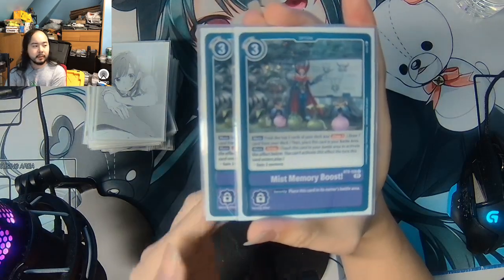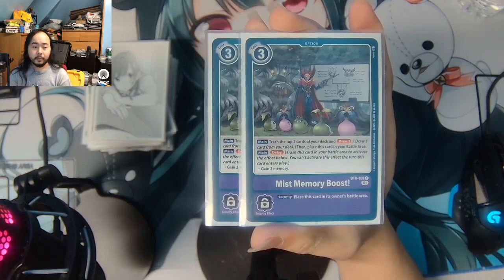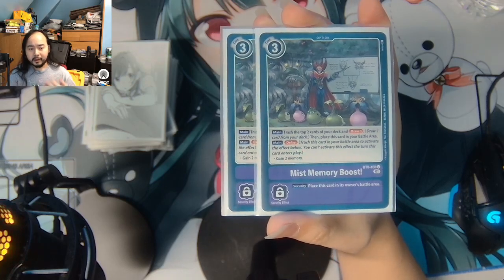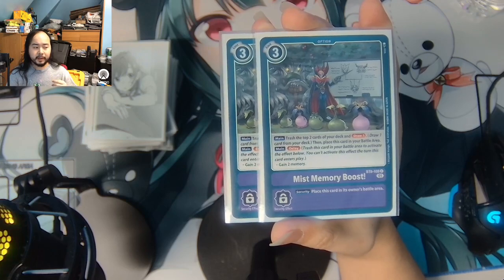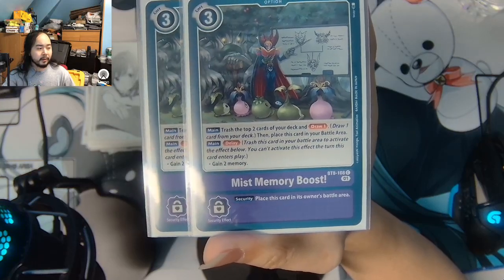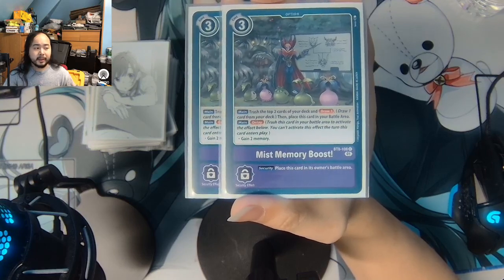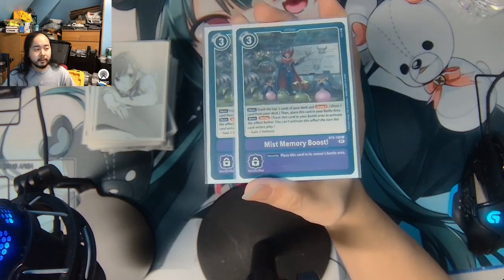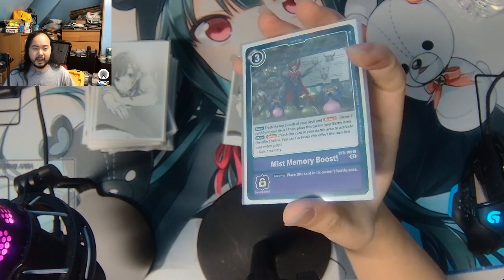I'm playing 2 Miss Memory Boosts. It can mill the top 2 cards to get more Eosmons in your trash, but milling isn't super important here. The main reason to include it is the Delay effect: trash top 2 cards, draw 1, then later suspend it from your field to gain 2 memory. Since Minoa Belucci sets you to 3 memory, cracking the Miss Memory Boost takes you to 5 memory - enabling some key interactions.